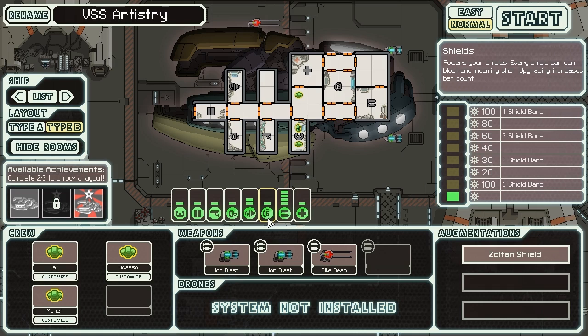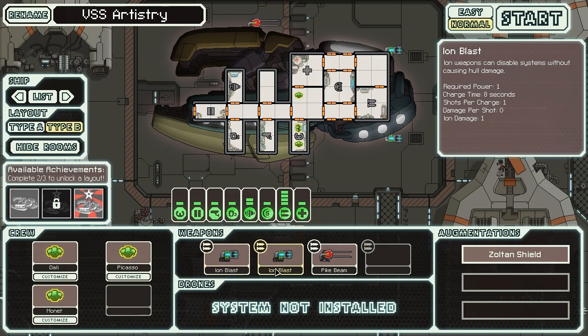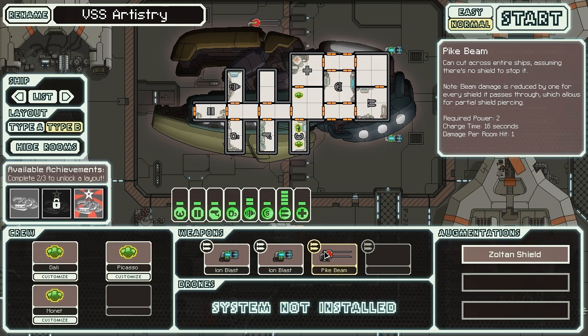But we also have no starting shield — only having one bar means we need to get at least 100 scrap before we actually activate that first bar of shields. Not exactly ideal. On the other hand, we also have a fairly interesting arsenal of weaponry: a pair of ion blasts and a pike beam. If we stagger our ion blasts, we can take down shields and then pike beam them into the ground, but we have very little punching power.